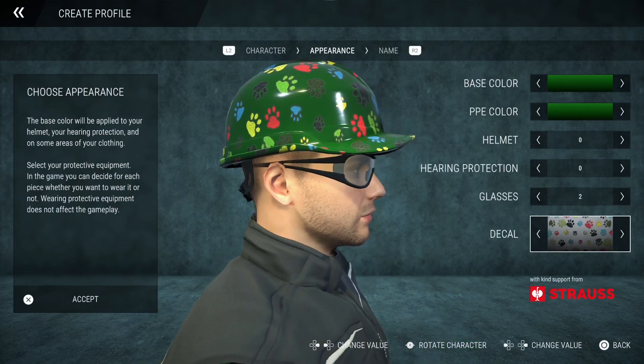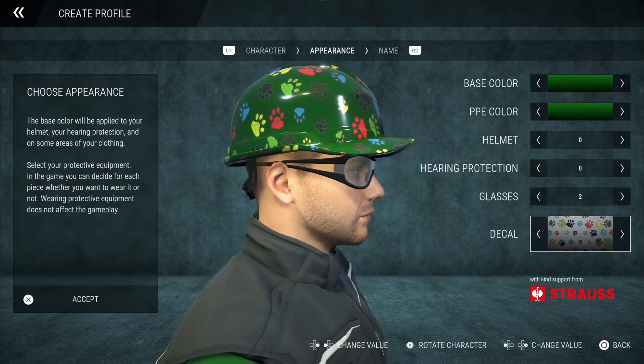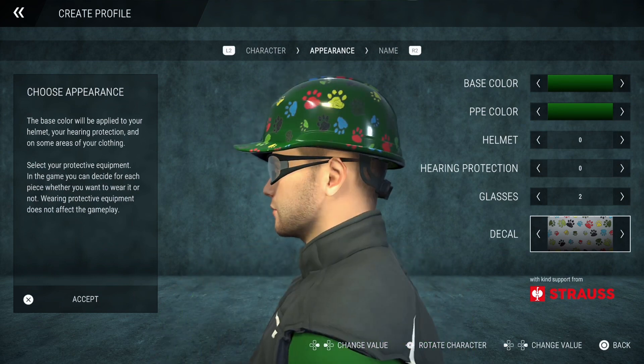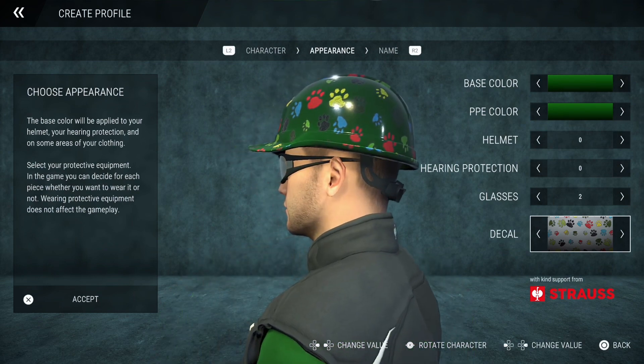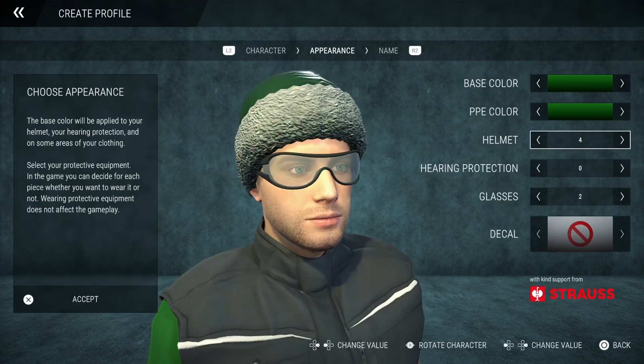My personal favorite is the paw prints. This is my unofficial official SmithDog62 collaboration — it's not official, but if you want to represent SmithDog62, these paw prints are how you do it.